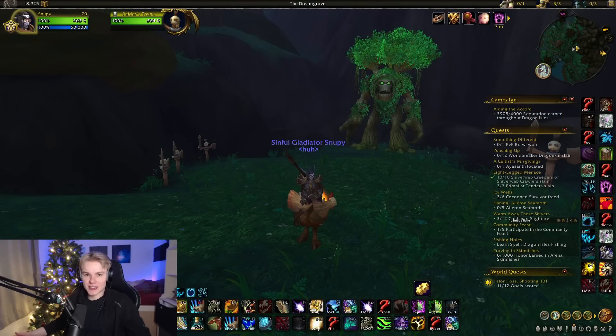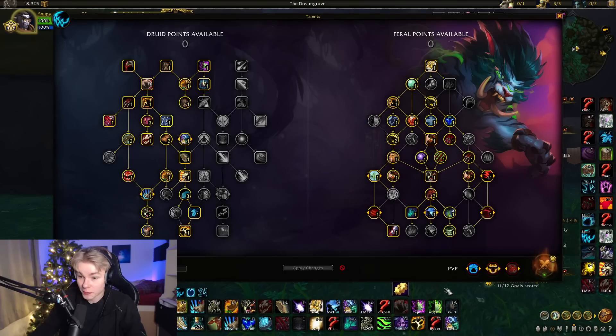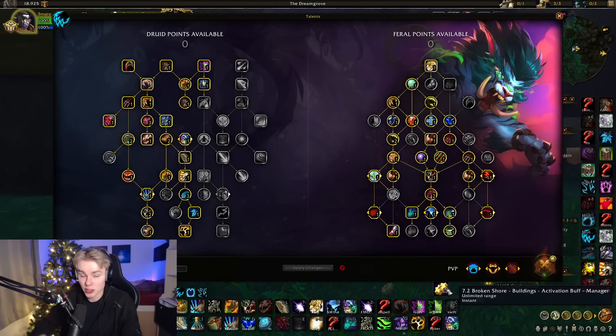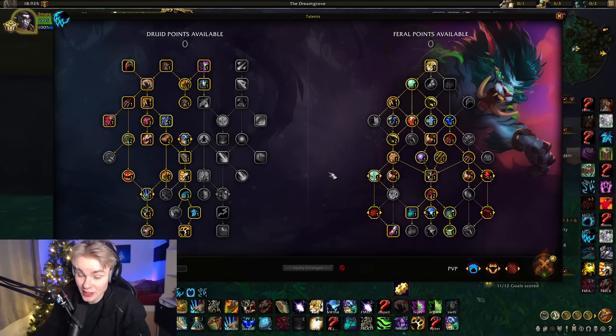Even though Dragonflight is out and we've got some amazing new zones, we're going to do this guide in the Dream Grove, because this is kind of where it's going on for us druids. Starting off, before we dive into the actual builds, I want to touch on one thing that's going to carry through all the builds — and that's the choice of Cyclone. Do we never go clone? The short answer is it depends on the matchup you're playing, the comp you're playing, and the comp you're facing.